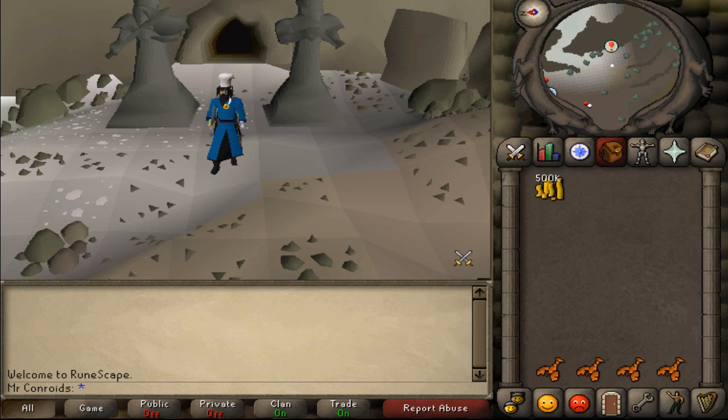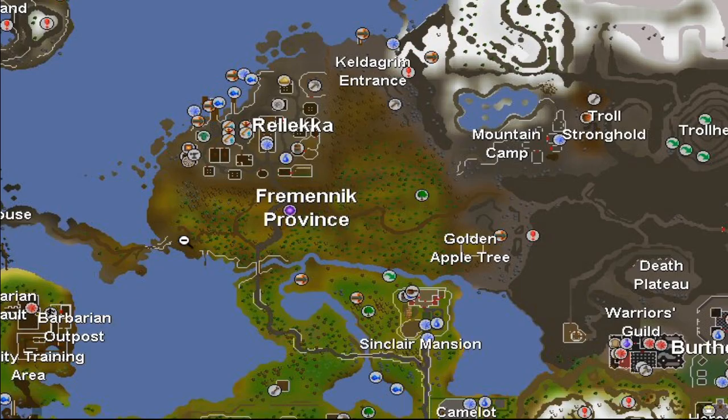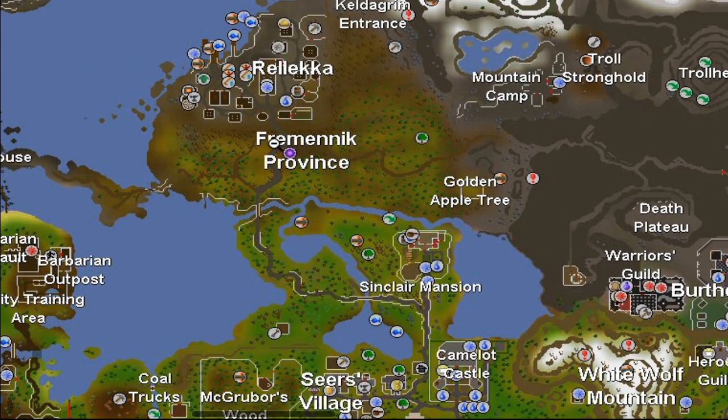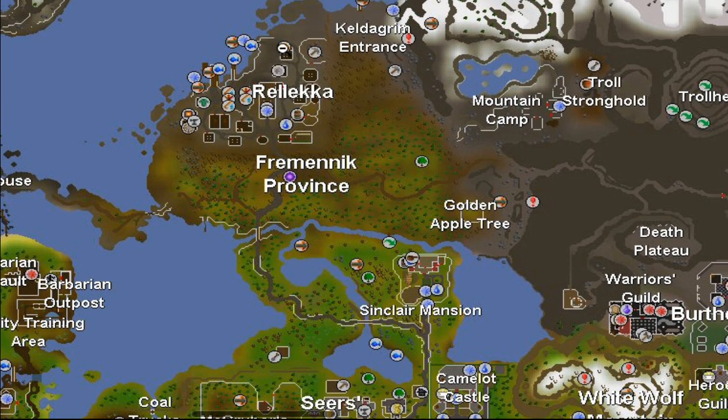So where we are is probably where you're wondering. If I go to the map you can see that we are up here on the eastern side of the rock crabs of Relica. To get there you can teleport to Camelot, run up the path, come up this way, and instead of going up to the regular rock crabs you go to the east side and over here to the Keldagrim entrance.